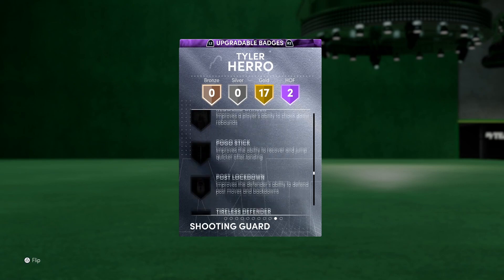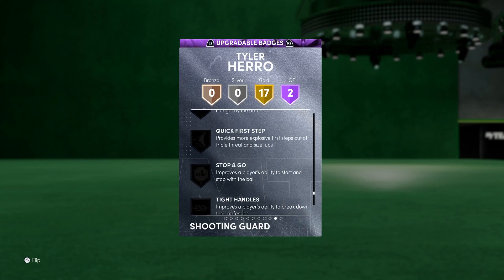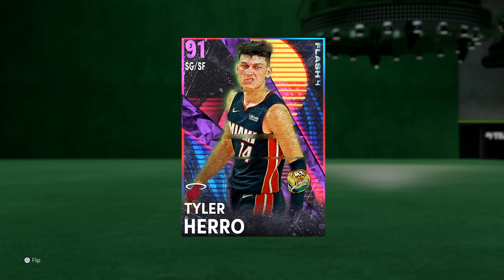If I was somebody who was actually picking up this Tyler Hero to use him legitimately for a decent bit of time, I would definitely add Pick Dodger, Clamps, and Quick First Step — make sure you guys add those badges if you really want this Hero to be a demon. Even on bronze, which won't be too expensive, those make this Tyler Hero a very very good card. The base is great, animations are solid. Without further ado, let's hop in the freestyle and check Tyler Hero out.